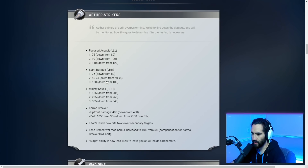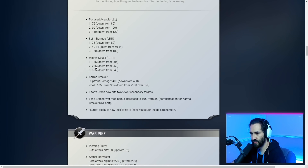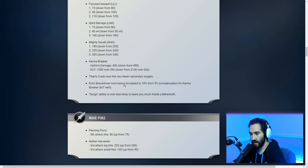Weapon changes — looks like Aether Striker is getting nerfed. Spirit Barrage nerfed, Mighty Squall nerfed, Karma Breaker nerfed — the DoT of Karma Breaker got destroyed. Titan's Crash now hits two fewer targets, so it's nerfed across the board. However, the Surge ability is now less likely to leave you stuck inside of a behemoth.